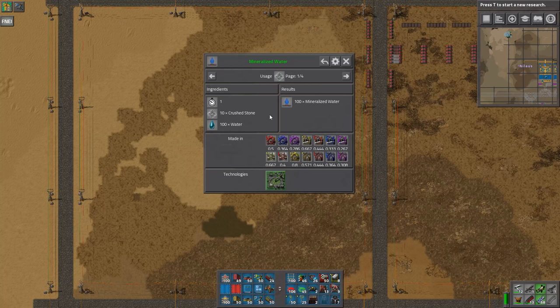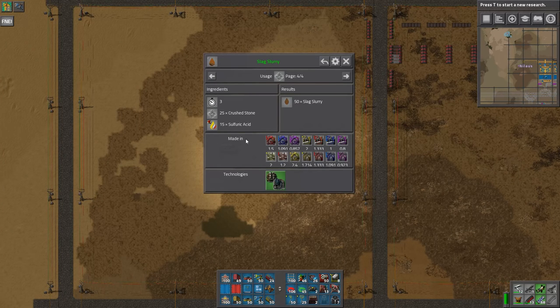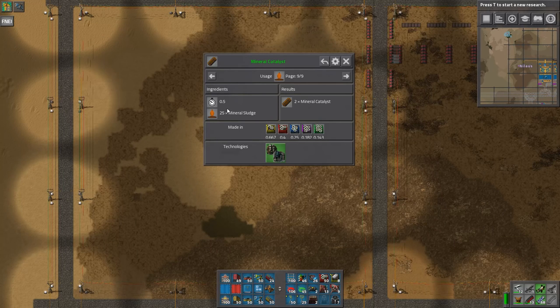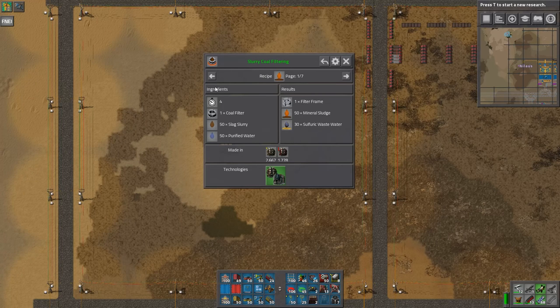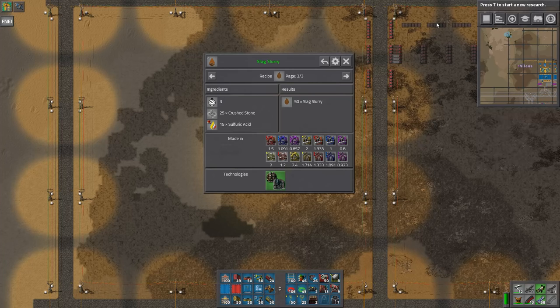Mineralized water is primarily just to get rid of it — I'm not going to do that now. Stone is our primary option and the other one is slag slurry. I really wanted to do slag slurry because it goes into mineral sludge, goes into mineral catalyst that we definitely need. However, this process takes purified water and gets sulfuric wastewater out, and the process before requires sulfuric acid. With the new changes to Angel's mods, they changed the recipe for sulfuric acid — this process is a net loss of sulfuric acid. So I can't really start it until I have a steady source of sulfuric acid being produced, and I do not have that yet.